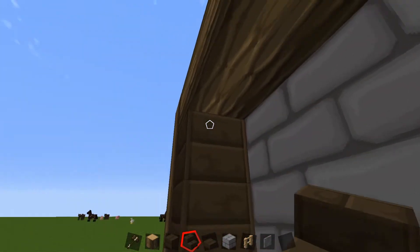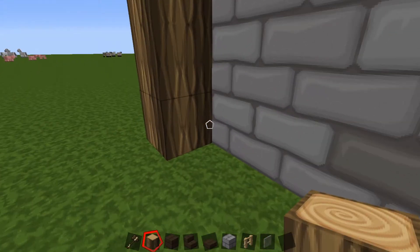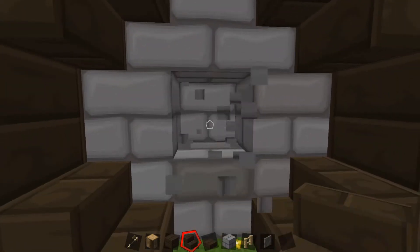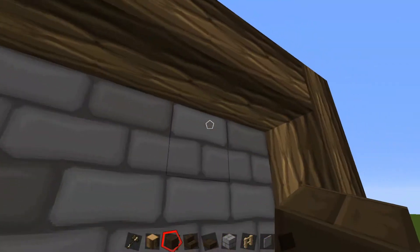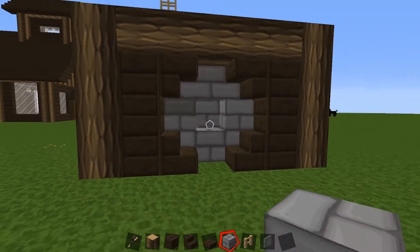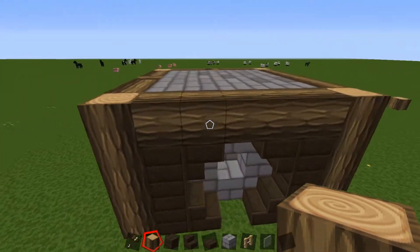Onto the second side: three oak wood planks on either side, some staircases, and then let's punch our hole in the wall. You can use whatever material you want — I just thought the stone brick contrasts a lot with the wood. Be as creative as possible and use whatever materials you aesthetically like. Punch one hole there, and moving on to the last side: stairs on either side and punch a hole and fill it in. Lastly, take our oak logs and have the middle one facing outward.